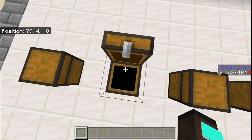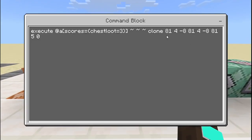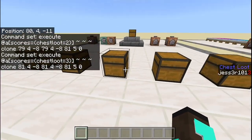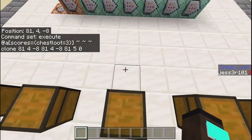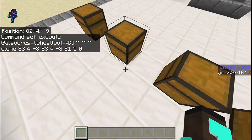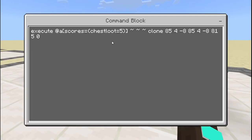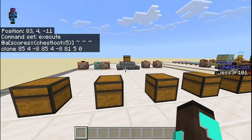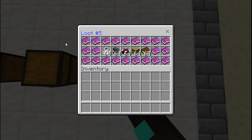This is loot number two, and that's chest loot number two. For chest loot number three the coordinates are 81, 4, negative 8 and 81, 4, negative 8. Loot number three is at 81, 4, negative 8. Chest loot four is 83, 4, negative 8 and 83, 4, negative 8. You can see the pattern. For chest loot number five it's 85, 4, negative 8 and 85, 4, negative 8. The final clone destination coordinate remains the same throughout, because it's always the same position being cloned to.